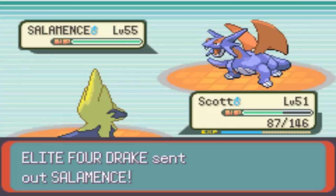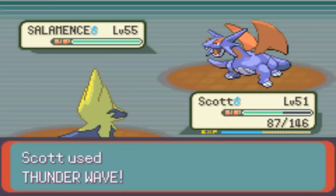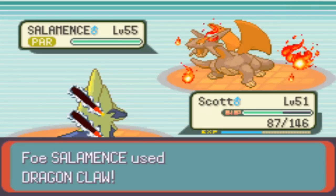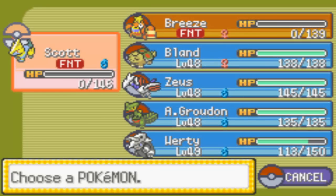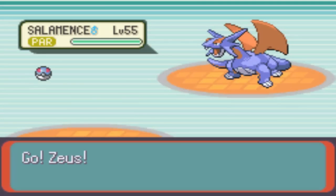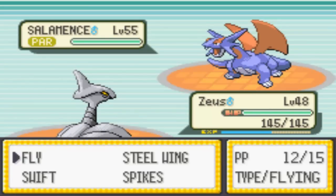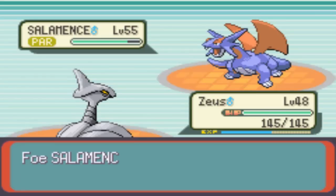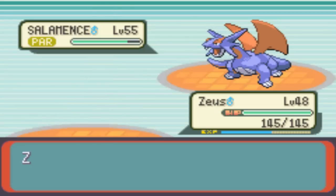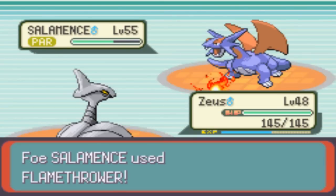Now, here's his beast: Salamence, level 55. Beast! I'm going to start off with a Thunder Wave, because anything to stop this guy from attacking me. Dragon Claw — I think I could be a goner. Yeah, Salamence has got an ace attack — just a pure beast. I'm going to go out with Zeus — Skarmory. I'll go with Steel Wing. I'm going to win it. I'll raise my defense here. I think Skarmory could take this thing out. I know it's a seven level difference, but Salamence is paralyzed. I'll just keep raising my defense. Crap — he knows Flamethrower. Maybe I can't take this thing out.